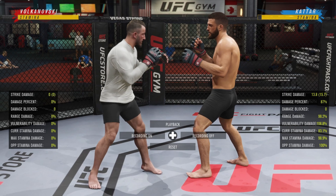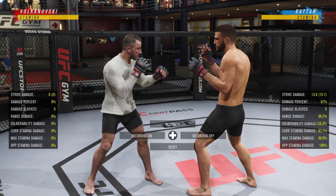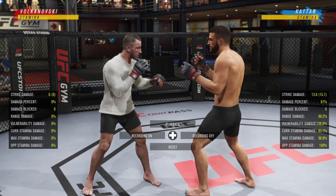When they're rocked, you can usually get good long-term stamina attacks. Their short-term stamina is low, so going to the body will really tax that stamina.